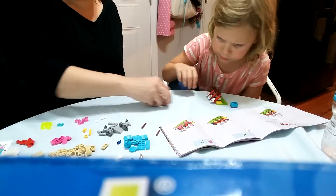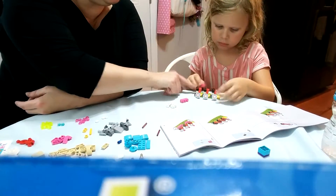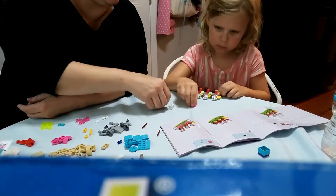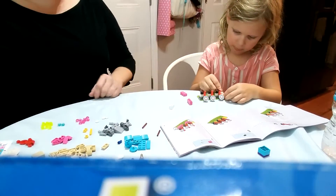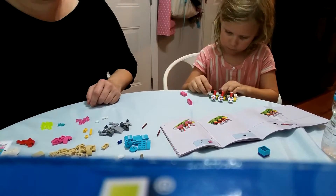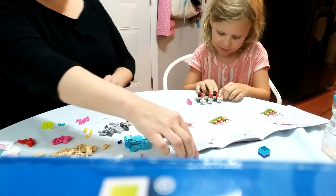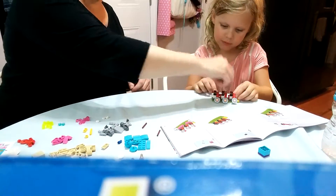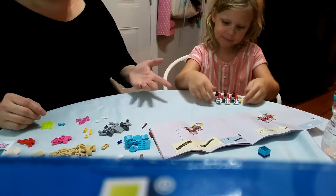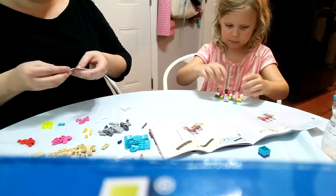So the next step is these two pink and white pieces. The two white ones are going to go on the side, and then these pink ones are actually what's going to help hold the target up, it looks like. Do the white ones first because they go on each corner. I'm not very good with pressing down the Legos, but she is. So we make a great team.